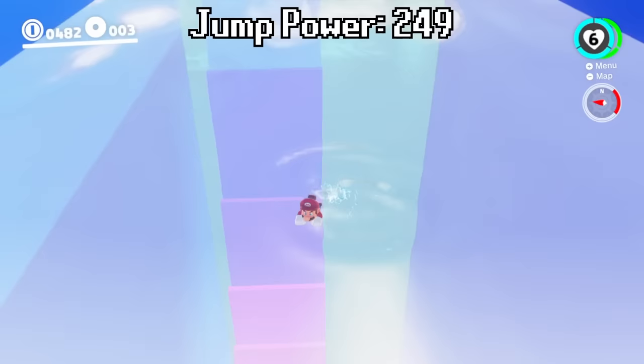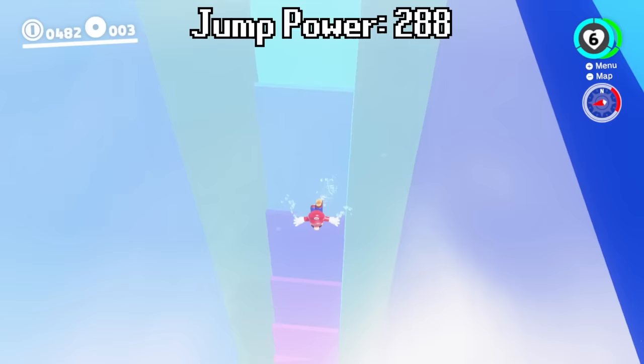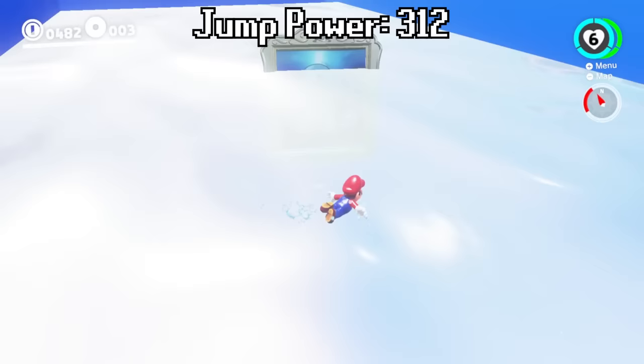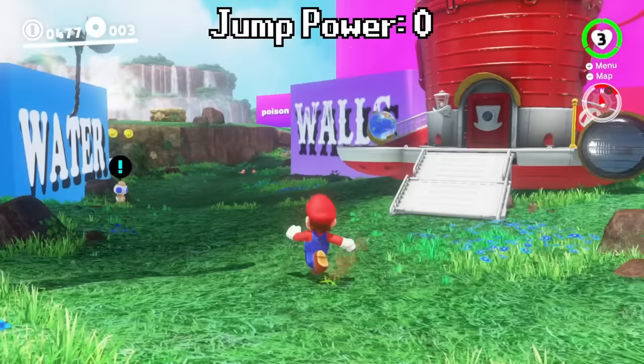Our jump power is already over 200. Let's jump on up and keep making our way up. It looks like that's as high as it goes — we made it up to the very top of the water tower. The walls go a little bit higher but you can jump from wall to wall. Guys, if you recognize this painting over here, leave a comment — what is this painting from? Let's go through this painting. Our jump height is reset back to zero, but our jump height is going up at an even faster rate now because we have completed a new tower.